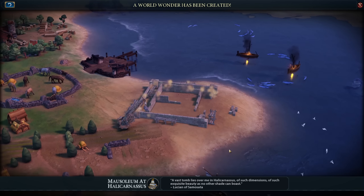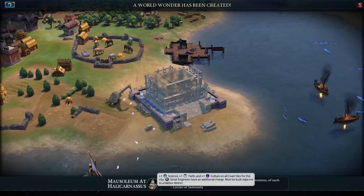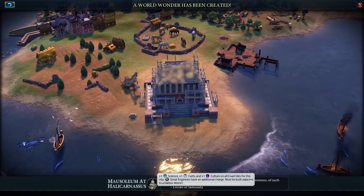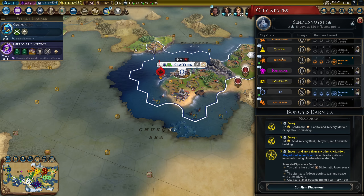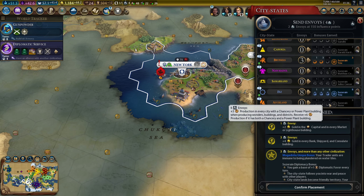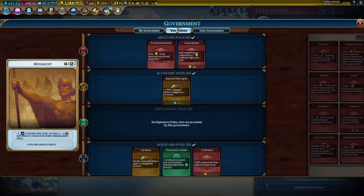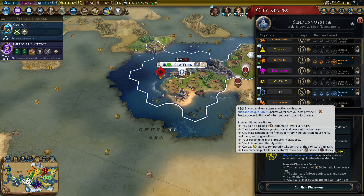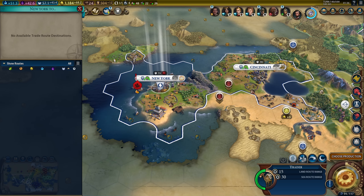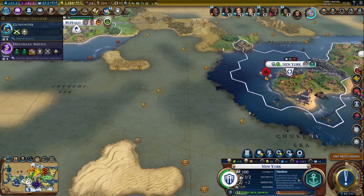I don't have that many envoys. We got the Mausoleum at Halicarnassus - that will give all of my coastal tiles plus one science, plus one faith, and plus one culture. Now I really need Auckland. I need to switch from charismatic leader to diplomatic league temporarily. Once we finish diplomatic service we can do that, so we don't waste envoys. That will make New York actually amazing.